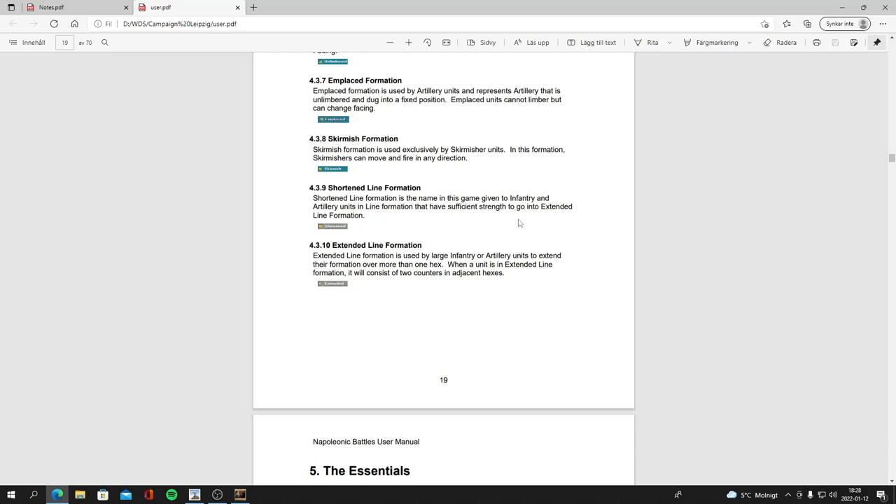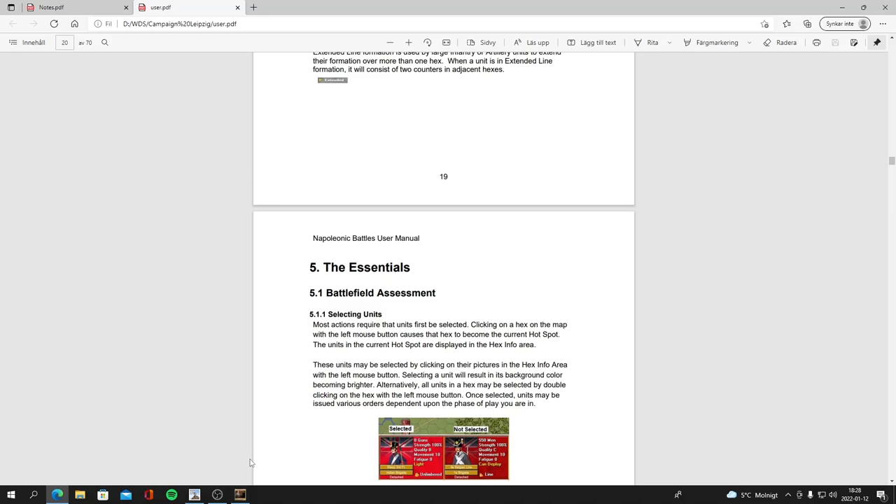Square formation is used by infantry to defend against enemy cavalry charges — very little mobility and reduced firepower, mainly defensive. Mounted formation is standard for cavalry with good mobility and can conduct cavalry charges. Artillery uses limber for traveling and unlimber when deployed. Skirmish formation is used exclusively by skirmishers — they can move and fire in any direction. You also have shortened line and extended line formations — an extended line formation covers more than one hex with two counters in adjacent spaces, good for creating a long wall of defense.